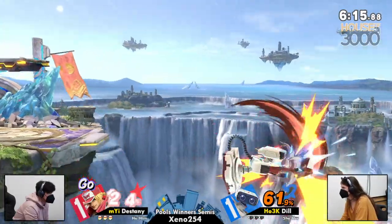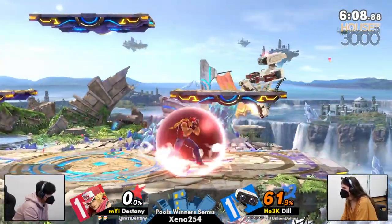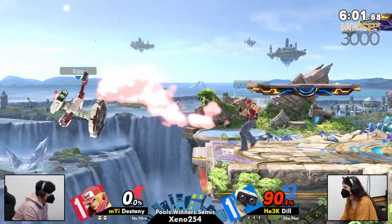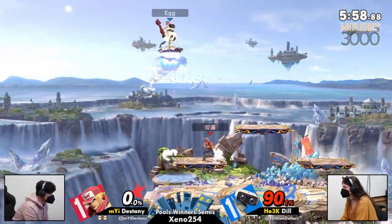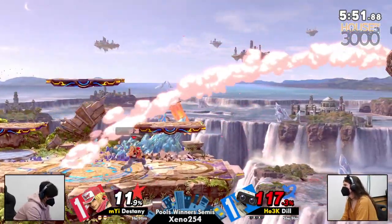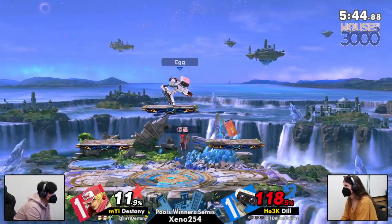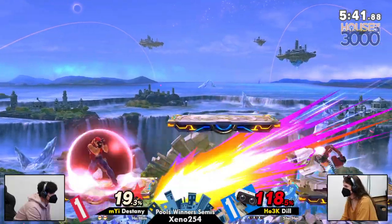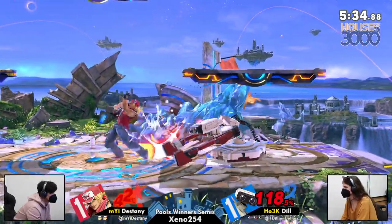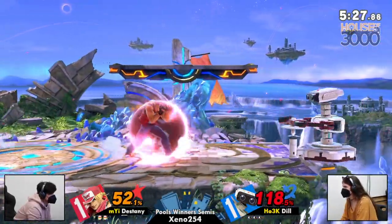Will Dill's stage counterpick be what she needs? That's a good crack shoot — going extra deep. That's kind of what you've gotta do versus fighting game characters; they normally have very strained recoveries, you kind of know where they're gonna go, there's not too much mix. Dill with a super strong start — but 90 damage, you can kind of live a little bit long. What can Dill do to build some damage and secure this lead before Destiny starts making that comeback? Destiny is putting together a plan, trying to figure out how to route it.